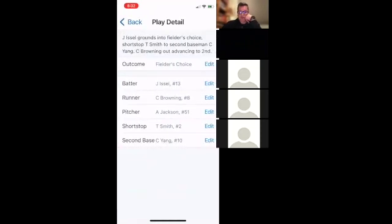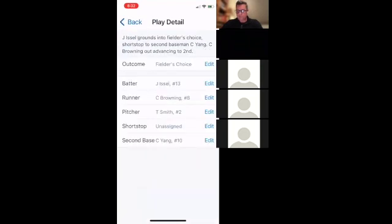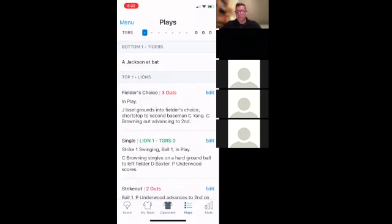Clicking Edit gives you the ability to change the play detail. Let's say instead of Jackson I actually wanted Smith the shortstop as the pitcher. I switch him and save the edit, and what that does is change everything retroactively — pitch counts, scoring, everything — without me having to do anything manually. I've had so many times over the years where I forgot to switch the pitcher and had to go back at the end of the game to fix everything in the box score. Now this can fix it all automatically.